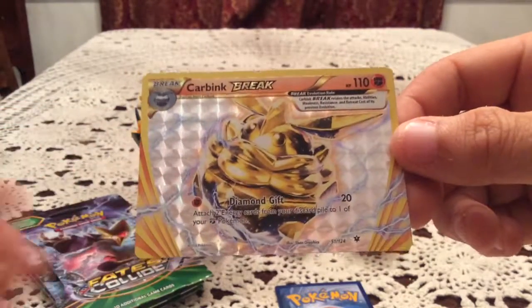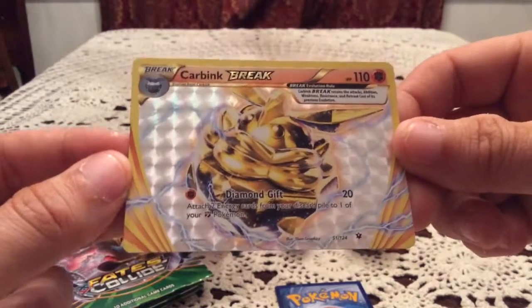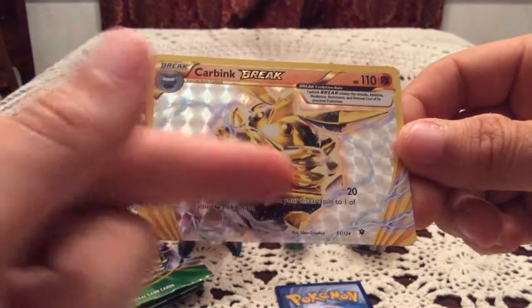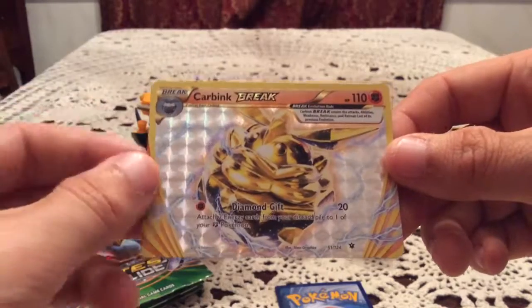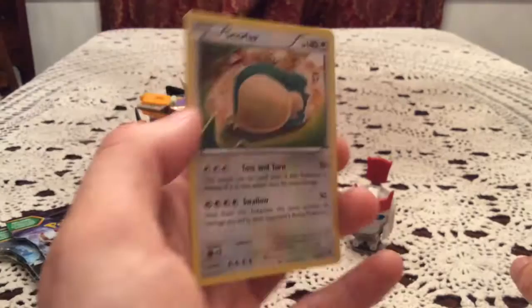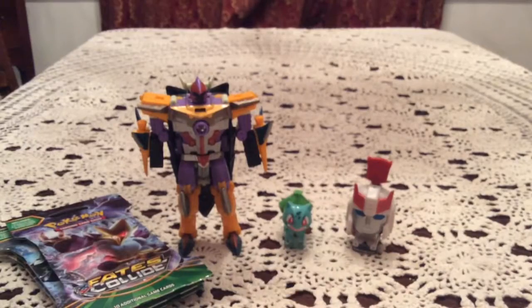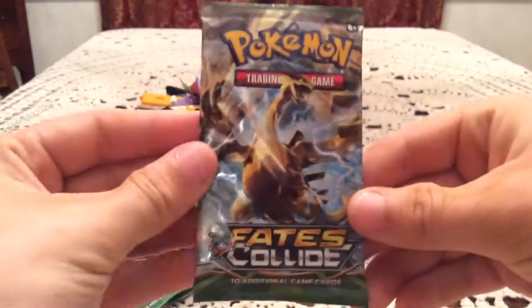Sad it's not Delphox, but there's a 1 out of 5 chance of that happening if we did get a Break. And that is a really nice looking Break - it's got golden lips all around it. I can't unsee the lips now because of that one Carbink Rare card that's in this set. The Rare is Snorlax - just a non-holo Rare, but it's more likely than not you get a non-holo with a Break card.